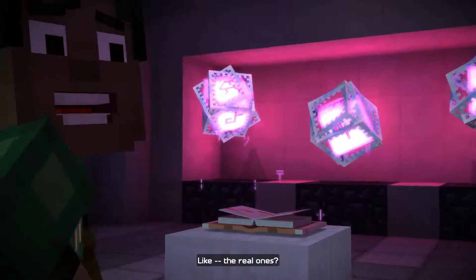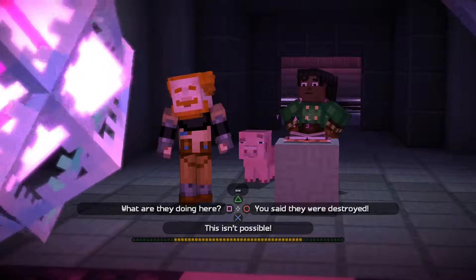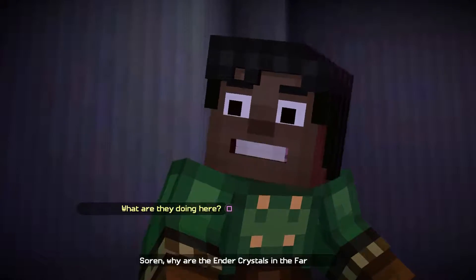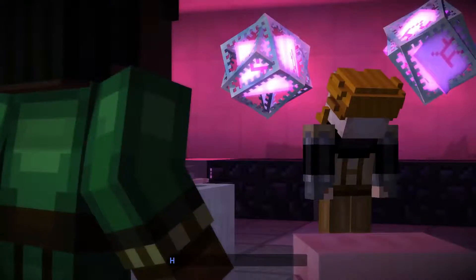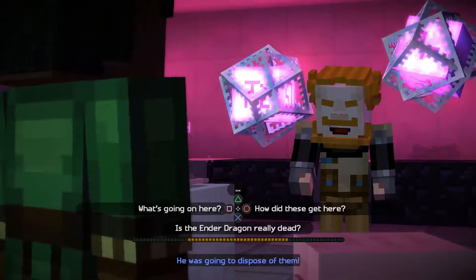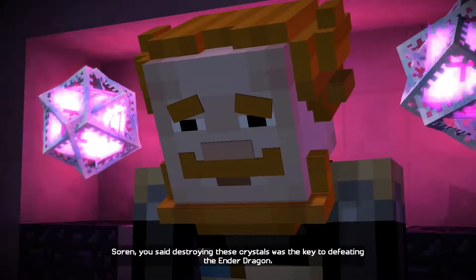Yeah, I thought you destroyed those. Well, this is Ivor's place, so — not after all this time. Soren, why are the ender crystals in the Far Lands? He kept them — the fool actually kept them! He looked me in the eye and swore he was going to dispose of them. Soren, you said destroying these crystals was the key to defeating the ender dragon.